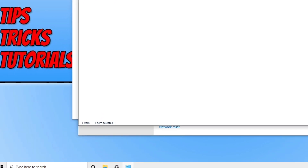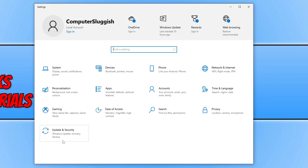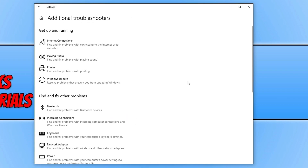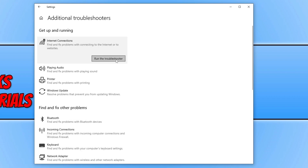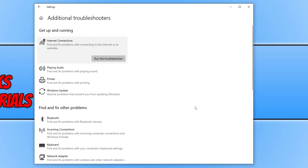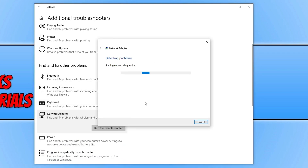Right-click the Start menu icon again and go to Settings. Go to Update & Security, then Troubleshoot, and select 'Additional Troubleshooters.' Click on 'Internet Connections' and run the troubleshooter, following the steps it provides. Once done, test the game to see if the detected issue was resolved. If not, go back to Additional Troubleshooters, scroll down, select 'Network Adapter,' and run that troubleshooter as well, following its steps.